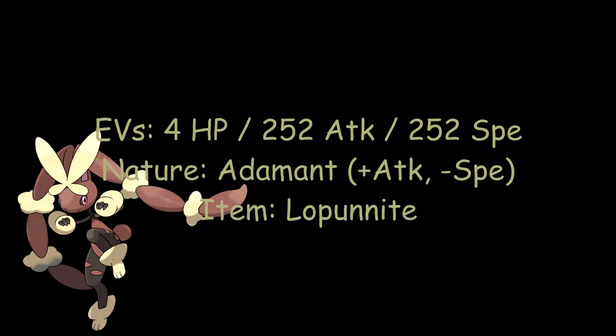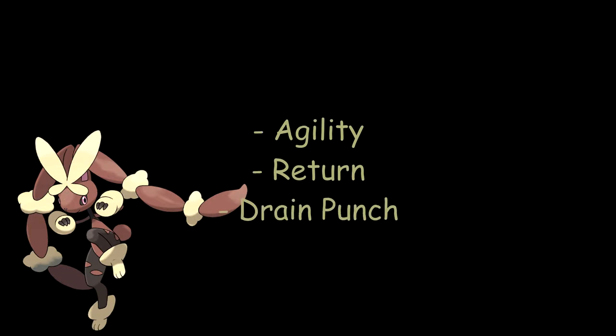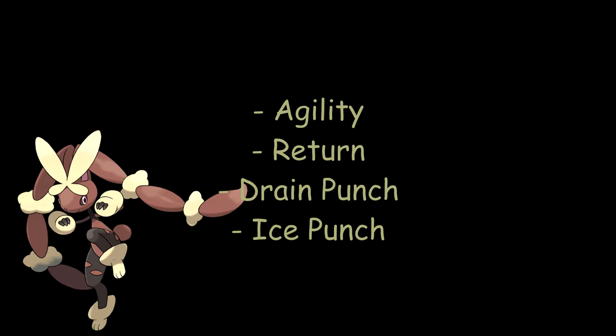Lopunnite, which you need for Lopunny to mega evolve. It gains Scrappy when it mega evolves, which is very, very good. Agility — this goes back to the Limber ability, because you can set up before you mega evolve, which is awesome. When you're setting up, they'll try to paralyze it and then realize it's Limber — they'll keep mashing Thunder Wave but it's not going to work. Return is its best normal STAB move. Drain Punch — mega evolutions with HP-regaining moves are a threat, and even though Mega Lopunny is a glass cannon, Drain Punch is handy. Ice Punch takes out those nasty dragon types.